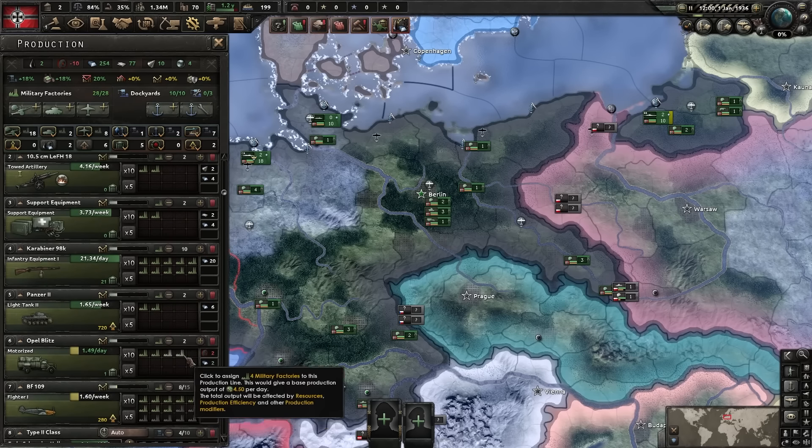Rhineland is done, so we're going to Anschluss now. To do that, we deploy all of those, select them all, then convert them into the biggest division we've got — the motorized division. If you go into army details, you can see it gets 630,000 manpower in the field. We'll wait for them to train — it ticks up very slowly. When it gets to half a million, we can click Anschluss and do that incredibly early.